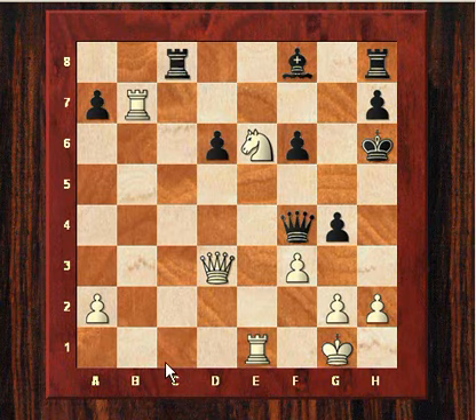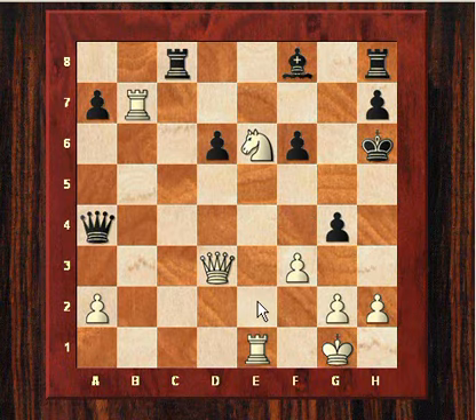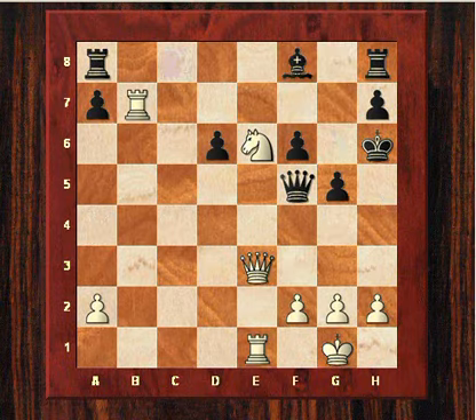Ne6 gives a huge advantage according to Rybka. Instead of Rc1 — let's have a look at Rc1 — it just leaves the queen en prise, so that's no good. The queen has to move somewhere; let's say it just moves over here, and then Qf5, and the black king has basically had it. Bg7, you just take — the pressure is too much.